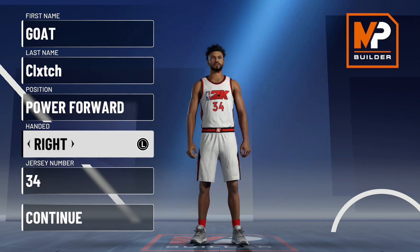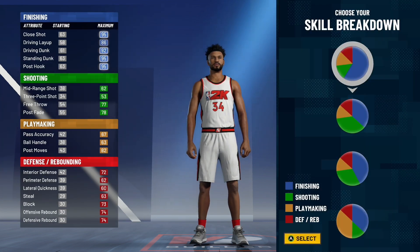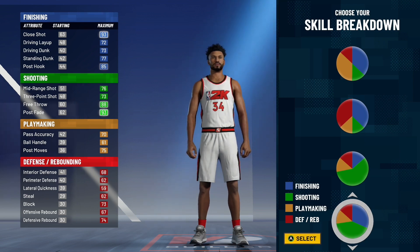The other stuff does not matter — that's personal preference. Moving on to the skill breakdown with this build. For the point guard and the center, we picked the finishing and shooting pie chart — mostly shooting. For the power forward, to get the maximum badges, you do have to pick this pie chart here. Make sure you guys do pick it. It's a very nice pie chart.